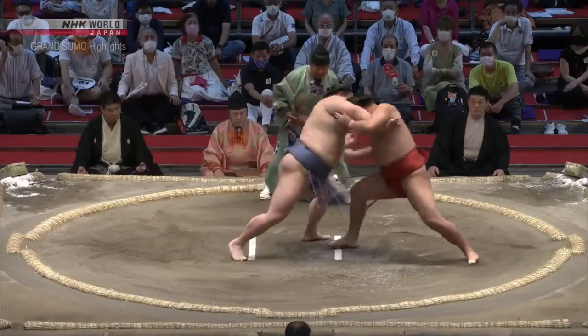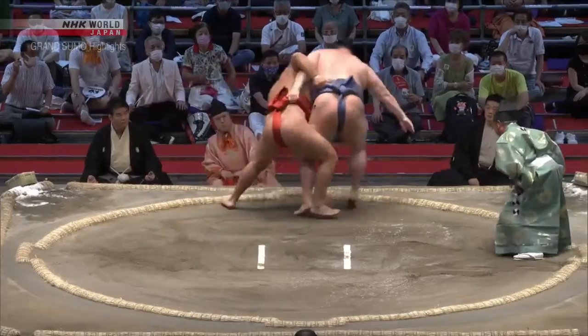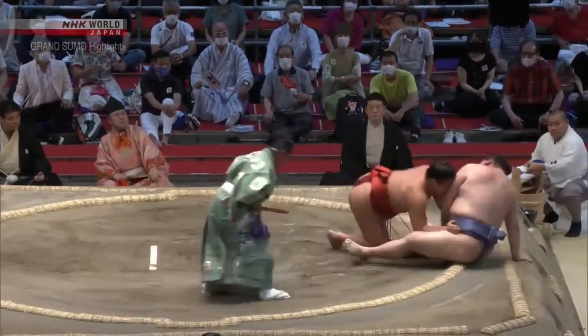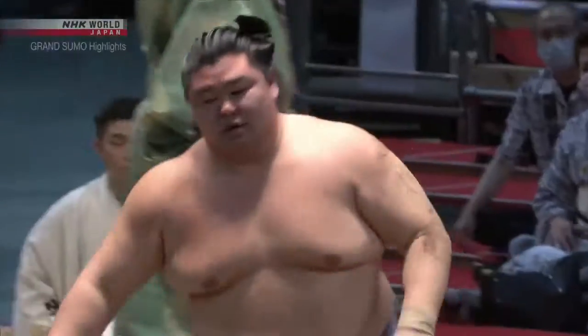Good aggressive charge by Hoshoryu. Hoshoryu gets driven back, but Hoshoryu rallies. Left hand inside by Shodai — Shodai goes for the statenage, countered by Hoshoryu with his right hand. He trips up Shodai and beats Shodai again.